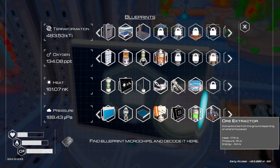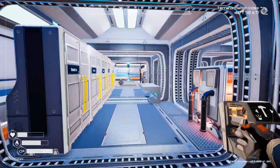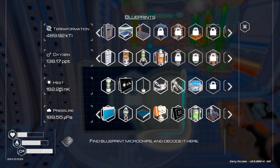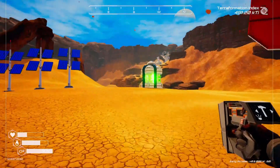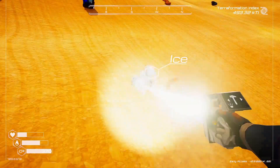Ore extractors use quite a bit of power, but they generate heat and pressure. So it's like a drill that also gives ore — they're pretty amazing. We need osmium, iridium rods, super alloy, aluminum, and titanium. So I am going to have to go find some osmium, because I have not found any osmium. What was my heat at? 162. 162 — anybody who's a baseball fan knows there are 162 games in a season — that's how I'm remembering it.